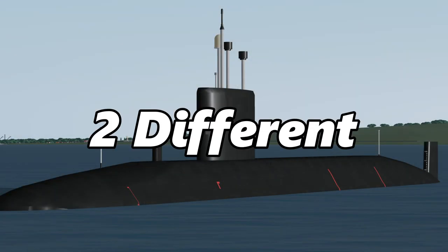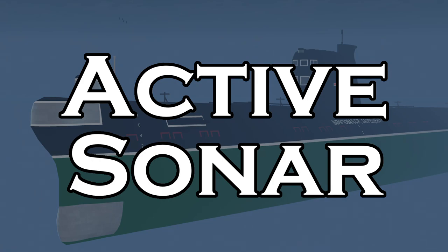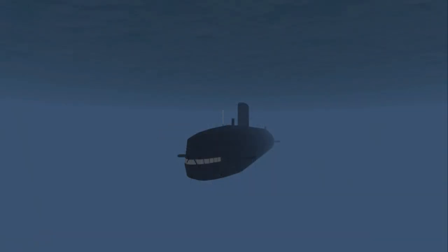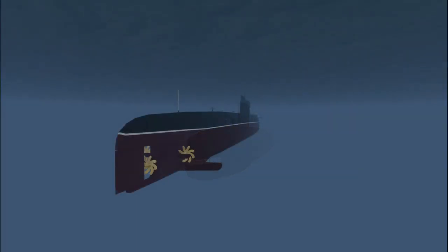In DSS-3 there are two different types of sonar: passive sonar and active sonar. If you aren't using active sonar, you will always be using passive sonar. When using passive sonar, you will not be able to detect enemy submarines unless they are using active sonar, and you will also not be giving away your position to enemies.